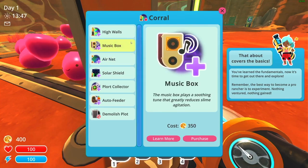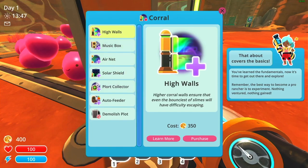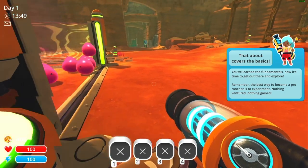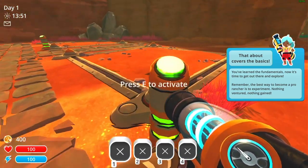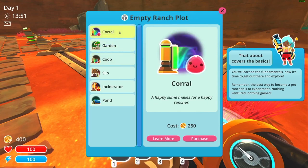It greatly reduces slime agitation. I could raise the walls, or I could just buy another corral for $2.50. Maybe I'll just start with another corral.